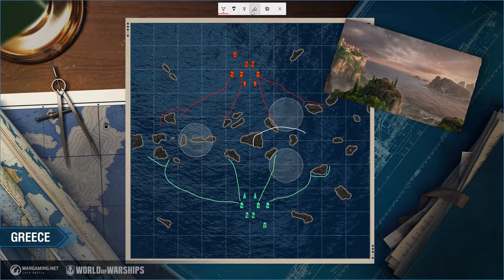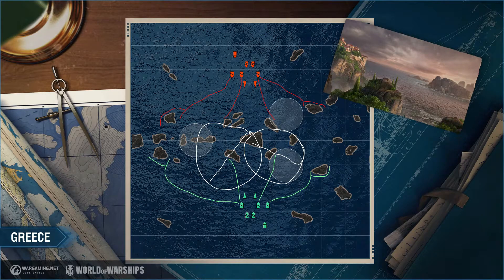Your radar coverage honestly goes further out than what I'm drawing here. With something like a nine or ten kilometer radar — such as the Buffalo or Des Moines — or even the Russian radars which go up to twelve kilometers, you're locking down the enemy team from getting through. It's like radar bubbles covering the center, helping prevent destroyers from rushing you or the outside flanks.